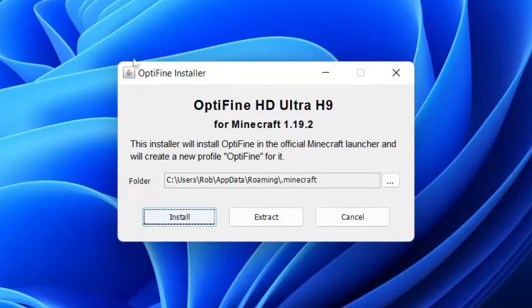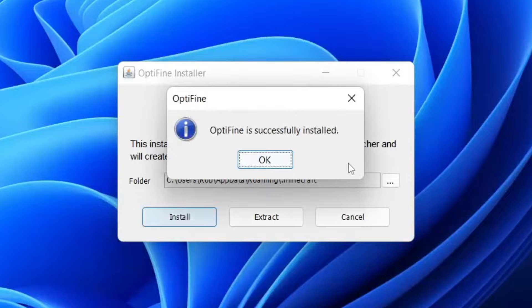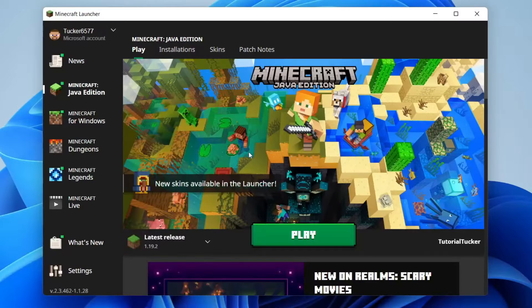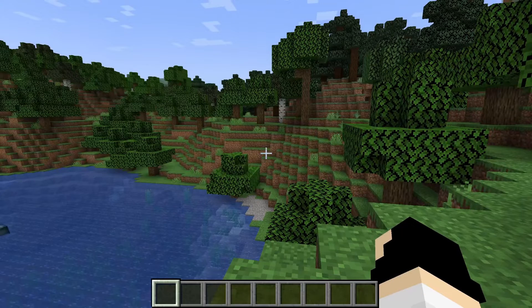Press Install and nothing may seem to happen — you might think it's crashed — but in a moment you'll get a pop-up saying OptiFine is successfully installed. Now open up the Minecraft launcher. It's really important that you run Minecraft with OptiFine, so click on 'Latest release,' then select OptiFine, and press Play. Minecraft will launch with OptiFine.